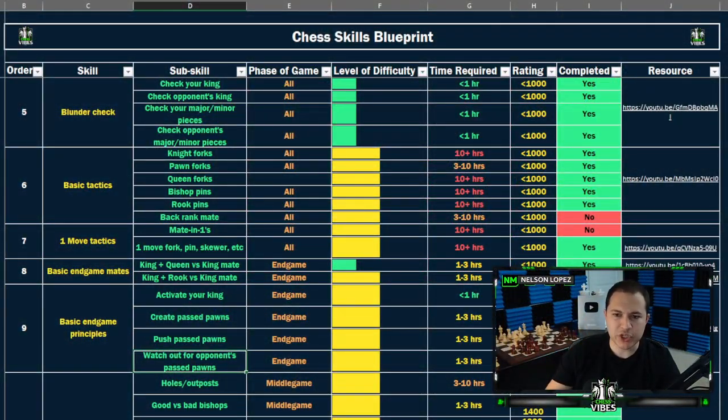For those of you who have the Chess Skills Blueprint, this is number six — basic tactics at the very bottom — back rank mate. That's what this video is going to be all about, to give you a good idea of not just what back rank mate is, but how it gets more advanced as you go along and improve. So even though this is under the basic tactics section, we are going to get a little bit more advanced and it's going to tie in with some of the more intermediate and advanced tactics, even though back rank mate by itself is very straightforward.